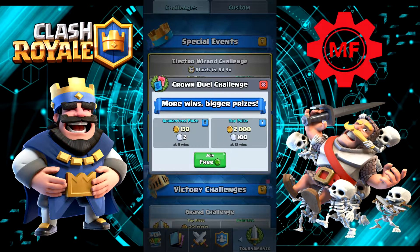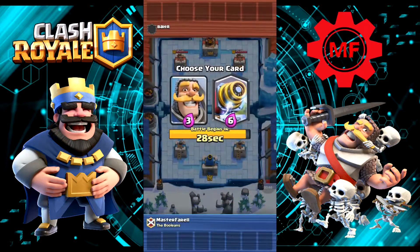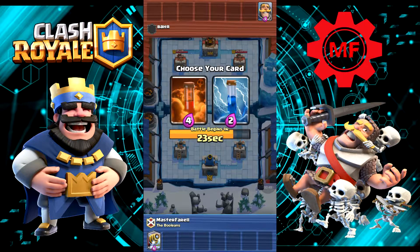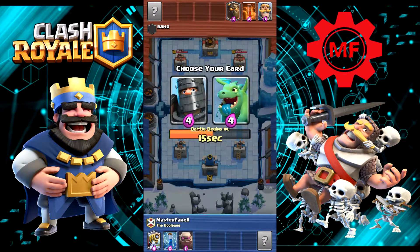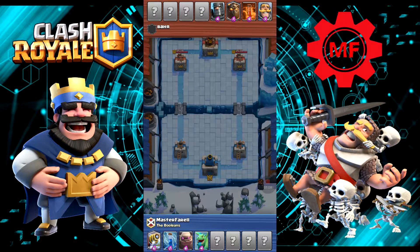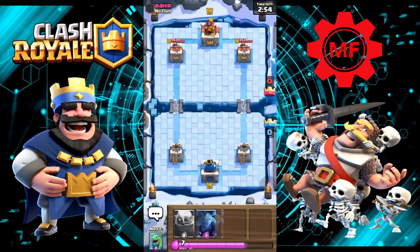This is my first one so it's a free entry. Let's go Sparky. Zap. Go Golem, go Baby Dragon. I'm hoping this guy will give us some good cards. And of course I gave him my most hated card, the Lava Hound.